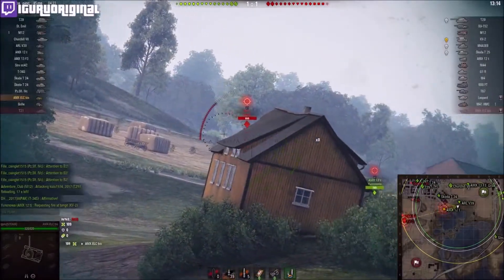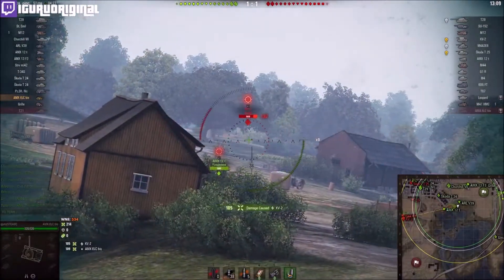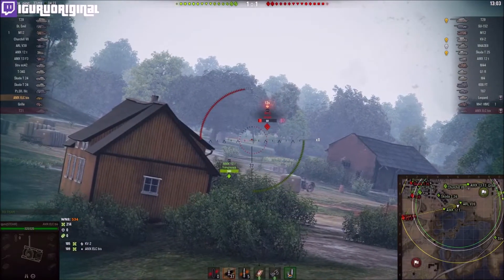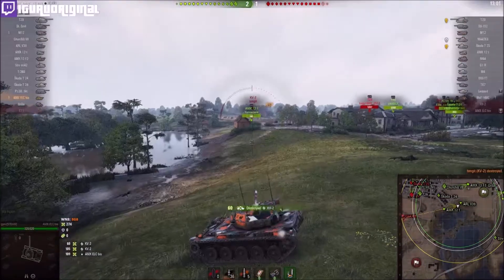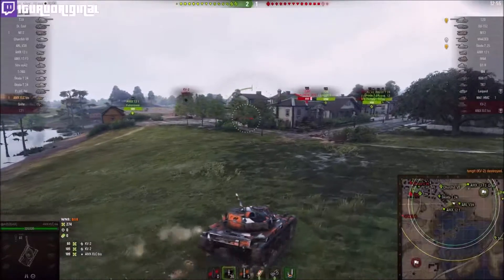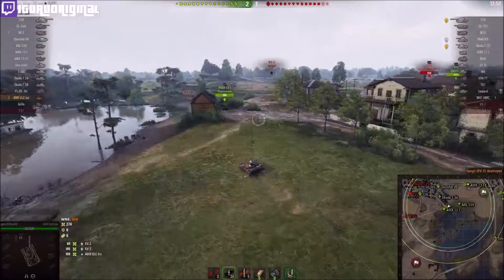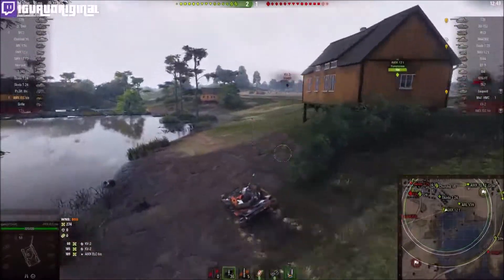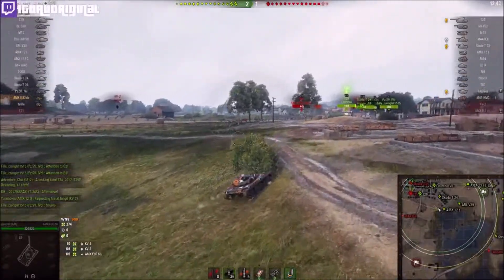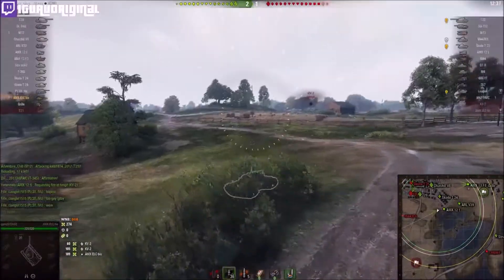The downside is that the AP shells are going to be poor — only 100 millimeters of penetration, which is totally garbage when you're playing in tier fives, especially if you're bottom tier, which you're always going to be. So the way to go is to use the second-last gun with the 110 damage but go full APCR. Credits are not a problem for me, which is why I'm doing it this way, and I'm also running food.